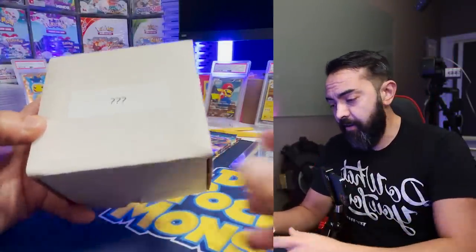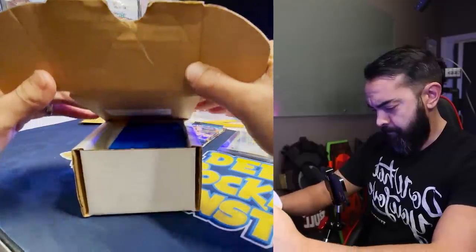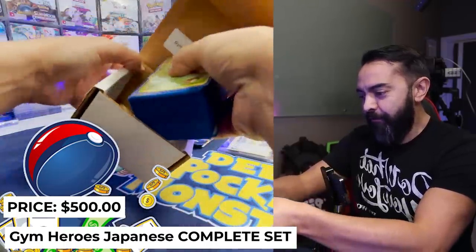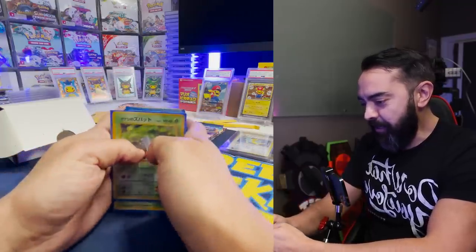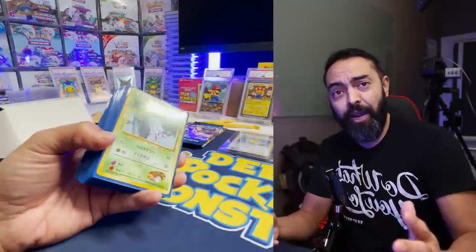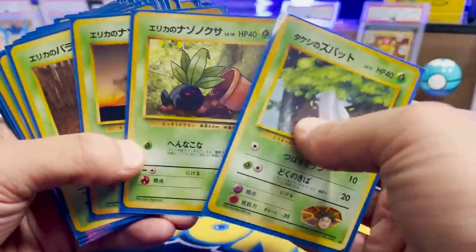So let's see what's in the mystery box inside the mystery box. It's a Gym Heroes Japanese Complete Set. No way — no freaking way! The whole set of Japanese Gym Heroes. This is the set with the banned card, also known as Naked Misty, and you'll see that in a second. This is my first complete Japanese set, which is really cool. Let's just fan through these quickly. Dude, that is incredible — all the holos are in here.